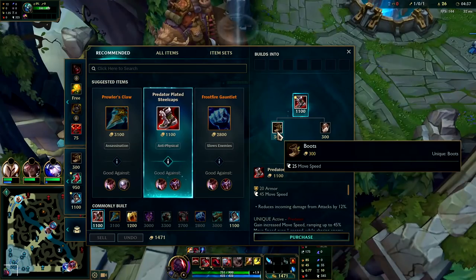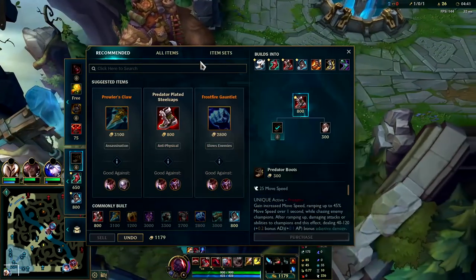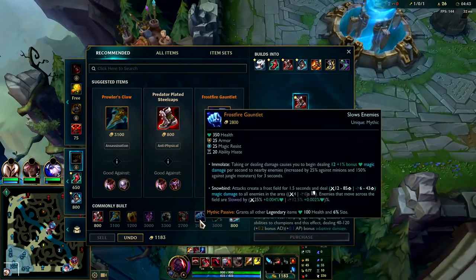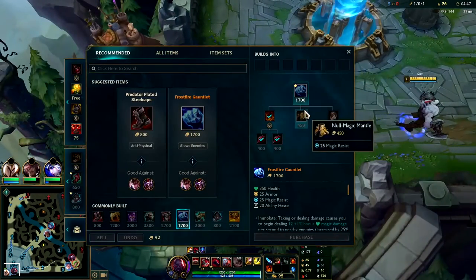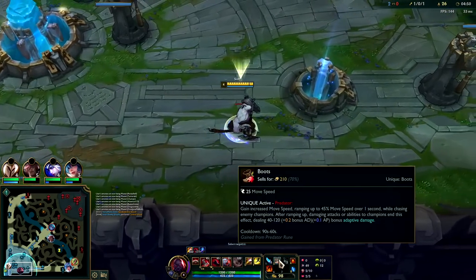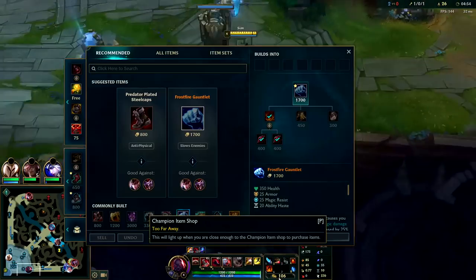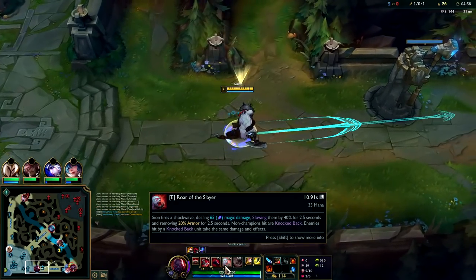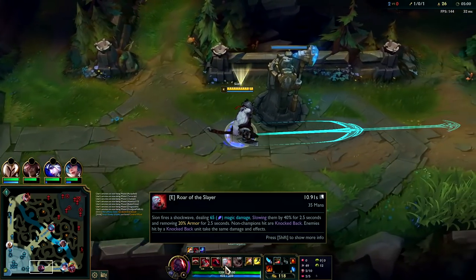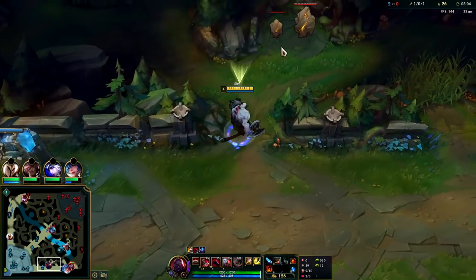On your first recall, you're really looking to get boots on Sion. After that, everything else is a bonus. I think what we want to get is this Bami's Cinder. Frostfire is a really, really good item for this build. With Predator, you're moving ridiculously fast. You come up behind the enemies, lead in with an auto attack which will slow them from Frostfire. Since they're slow, they won't be able to dodge your E. Since they're slow from Frostfire and your E, they won't be able to dodge your Q. That is the plan.